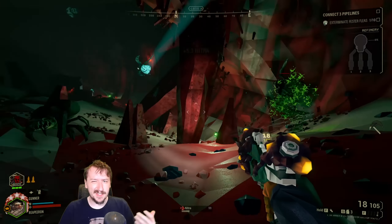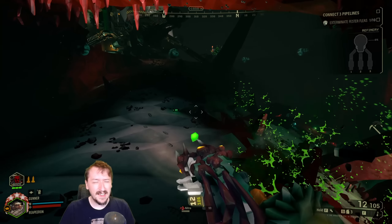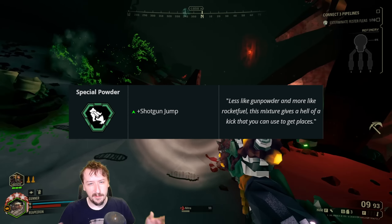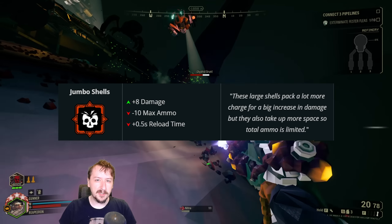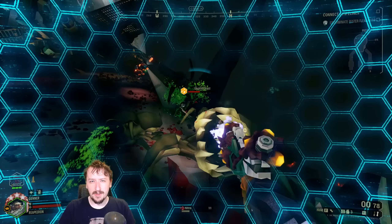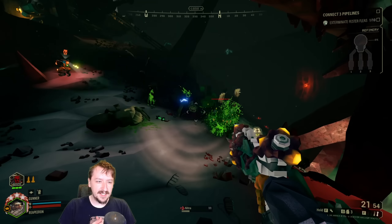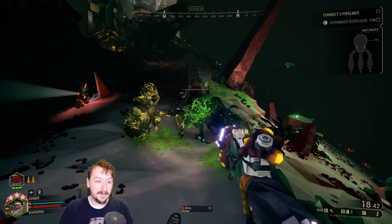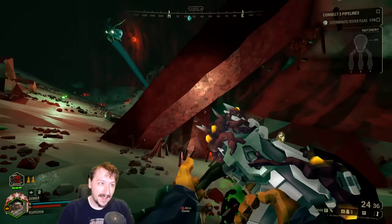Is it necessarily the best overclock for the Double Barrel? I can still see Special Powder being more useful for bouncing yourself around the cave in a utility role, and Jumbo Shells being more useful for burst damage against large enemies at a safer distance. But at least the reworked Double Barrel overclock has its own fun niche, and that's really cool.